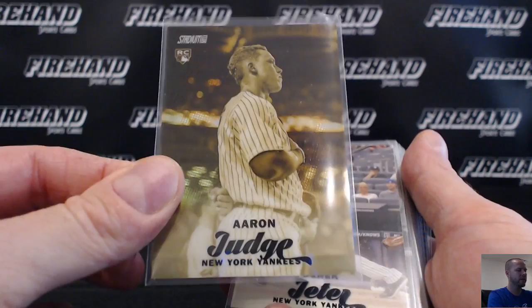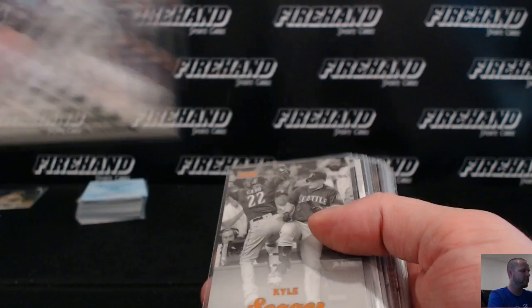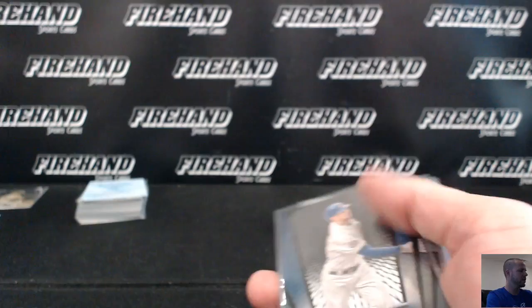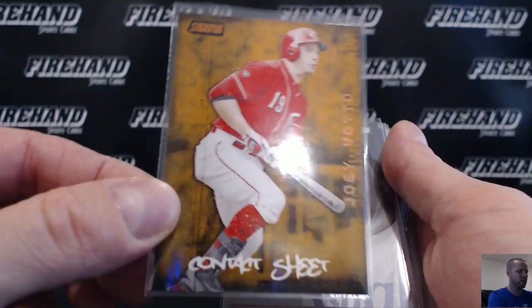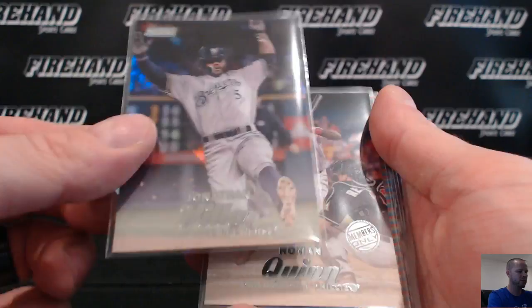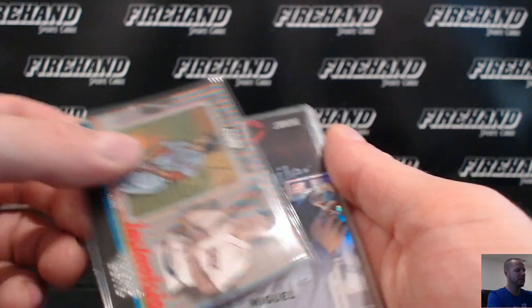Got a Derek Jeter black foil. Black and whites: Seager, Benintendi, Andrew Miller, Mark McGuire, Renato Nunez. Numbered to 99 inserts: Beam Team Chris Bryant, Scoreless Streak Syndergaard, Power Zone Machado, and Scoreless Streak Carlos Martinez. Contact sheet orange — Joey Votto numbered to 50. Got a couple holofoil boards: Jorge Soler of the Royals and Jonathan Villar of the Brewers, numbered to 25. One stamped members only — one per case — Roman Quinn, Phillies. InstaVision Mike Trout numbered to 25 on the black parallel. InstaVision Mookie Betts. Refractors: Miguel Sano, Michael Fulmer, Buster Posey, Big Frank Thomas. On to the autographs — showed you the mystery redemption, got two other redemptions: Braden Shipley of the D-backs and Matt Olsen of the A's.